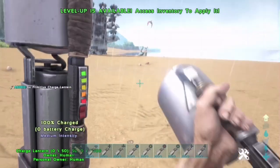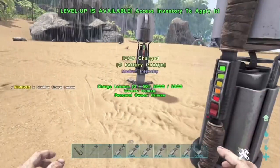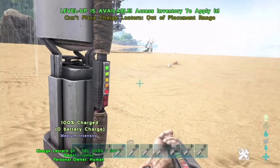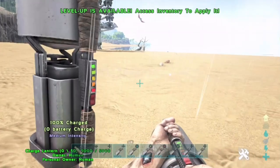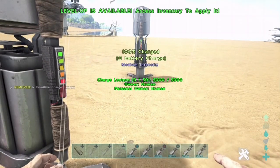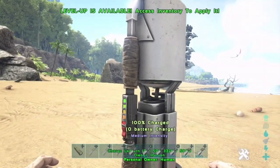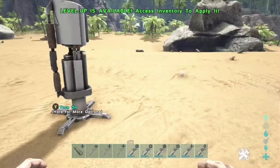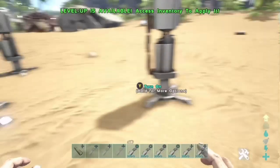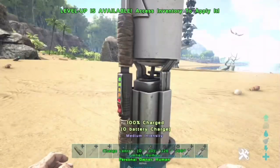As you'll see in a couple more of these, I do actually mess it up. What you need to do is just keep running behind these as fast as you can and the turrets won't shoot you whatsoever. You don't have to have a load of them — you could do it with just two. As you can see there, I did get shot again because my character went slightly to the left of the charged lantern, so you've got to make sure you are dead center of the charged lantern or you will probably get shot.